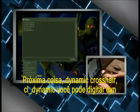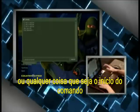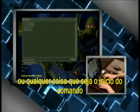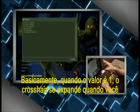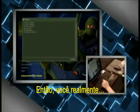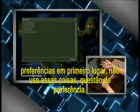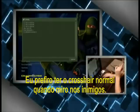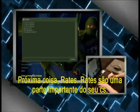Next: dynamic crosshair — cl_dynamiccrosshair. Type 'dyn' and hit Tab to pull up the command. It's at 1 by default; I use 0. At 1, the crosshair expands while you're moving. At 0, it stays together while you move. It's preference, but I prefer not having my crosshair bounce around when I'm aiming at people.